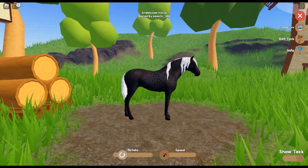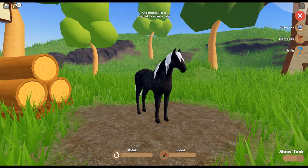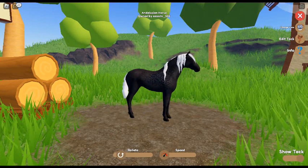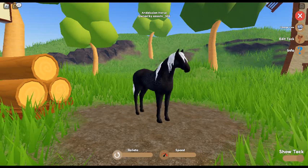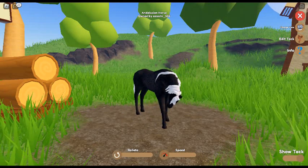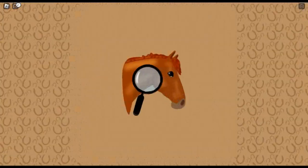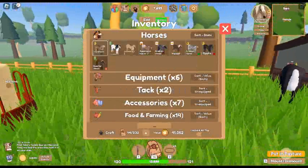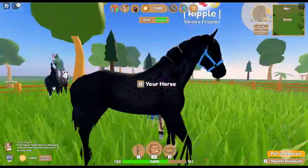So I'm thinking of maybe doing a giveaway when I hit a certain number of subs. I'm just feeling a bit nice, so maybe I'll just give this horse away. But I think the white tail and mane just did not go well with the black. I also have another one of these reverse dapples, and I'll show you.